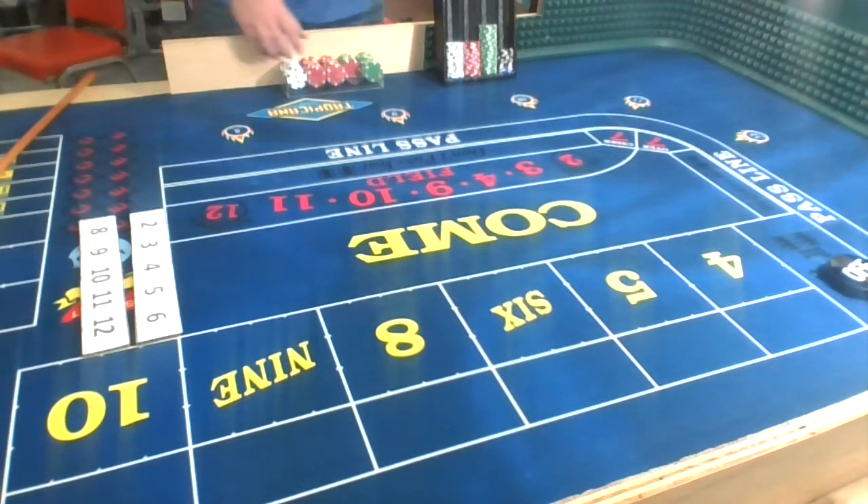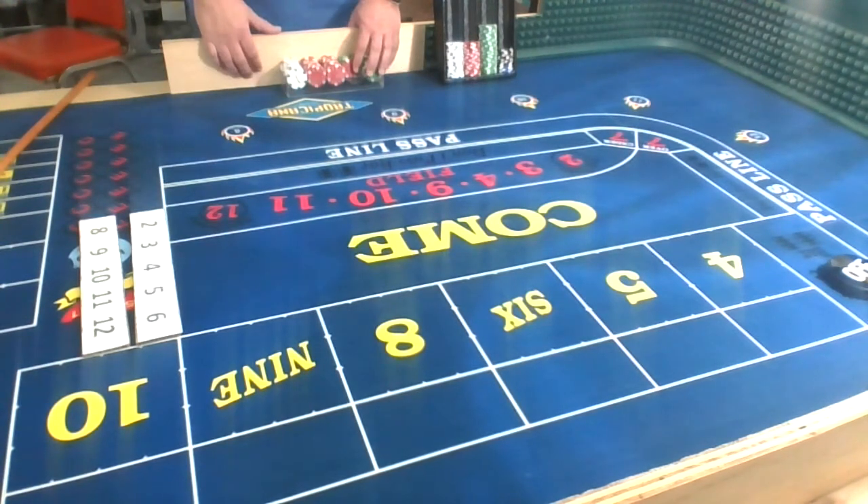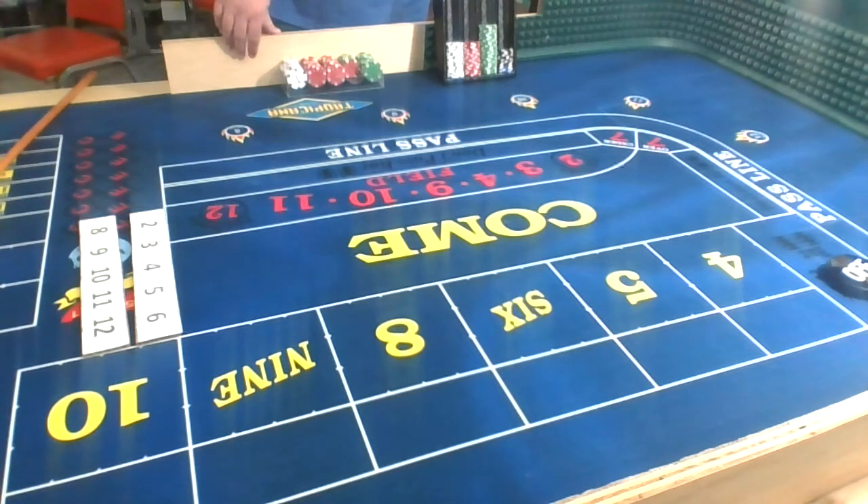Hey everybody, Steve here from Impressed by One, doing just a $25 shoot around — $25 table, $1,000 bankroll — just continuing to practice for Circa and work on my betting strategies. What we're going to do on this one is play a version of the Iron Cross, a modified Iron Cross, and let's just see how it goes.